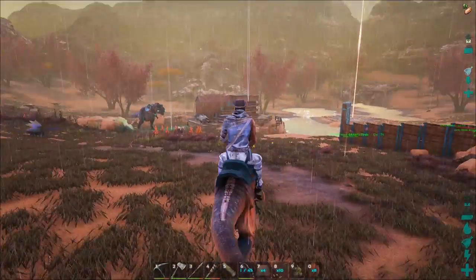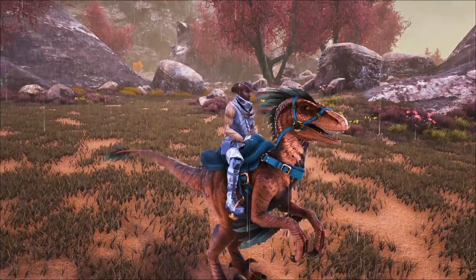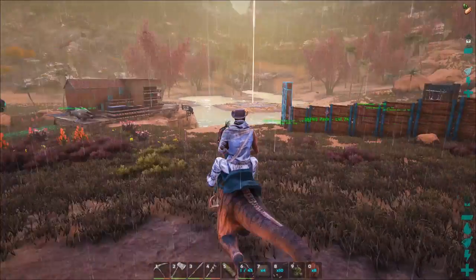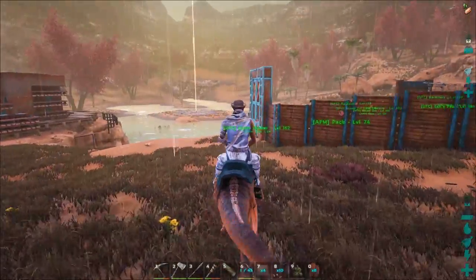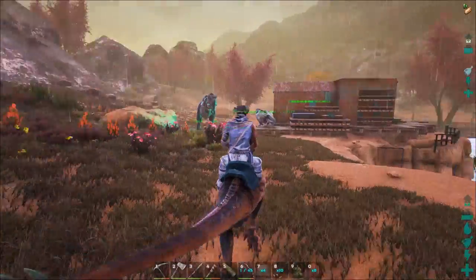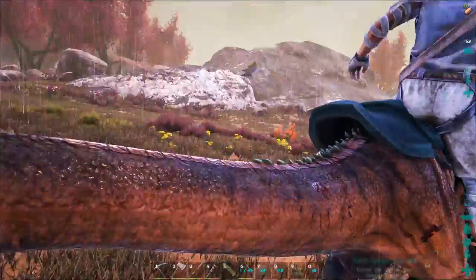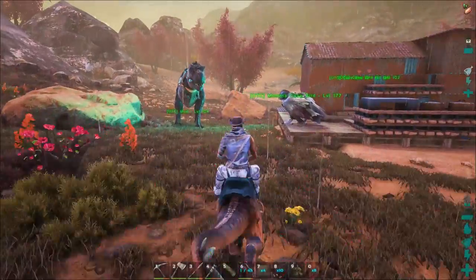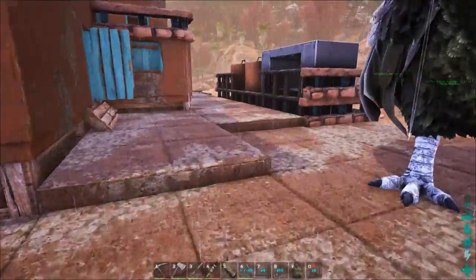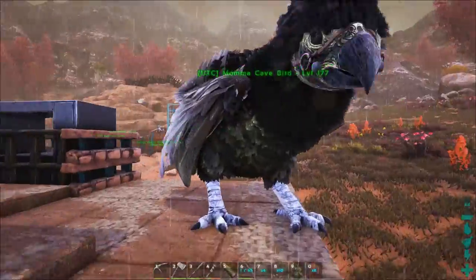The first thing I want to do today is change my gear — I've been wearing this ratty old outfit since like episode three. My base and dinosaurs have all been painted in a color scheme: cantaloupe and cyan just about everywhere, including on this raptor. I've done the saddles for my rex and a bunch of my other dinos, and I've got these cyan lights at the back of the base.